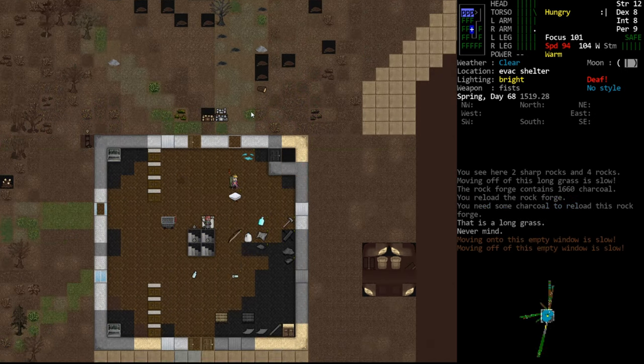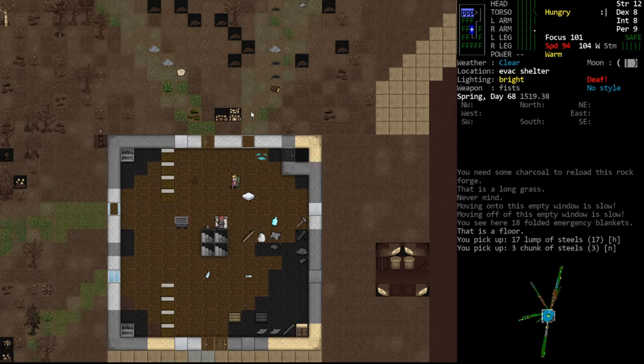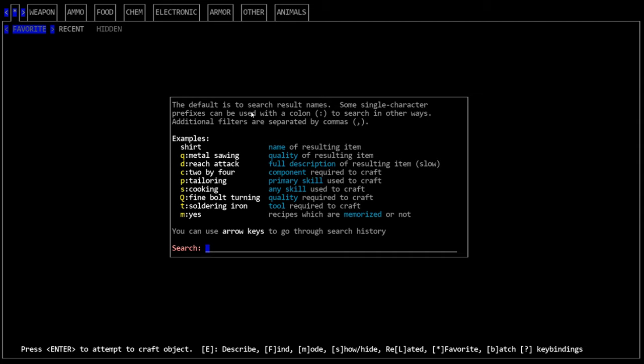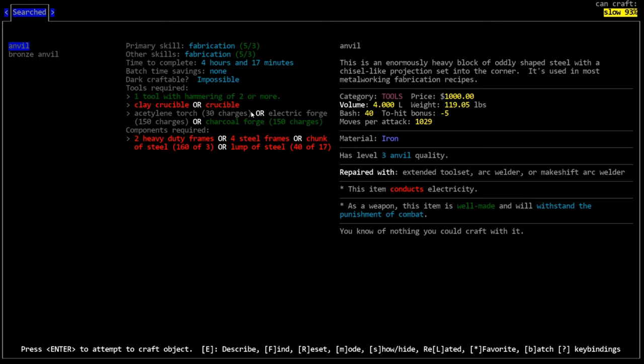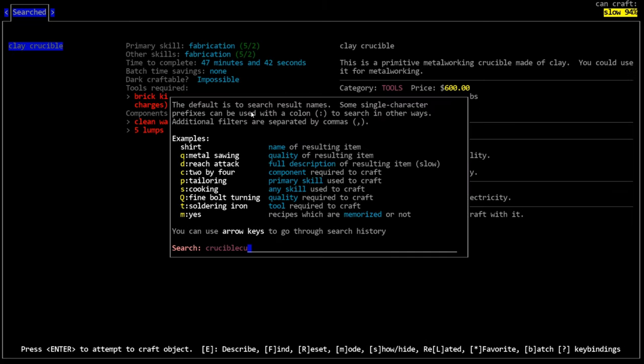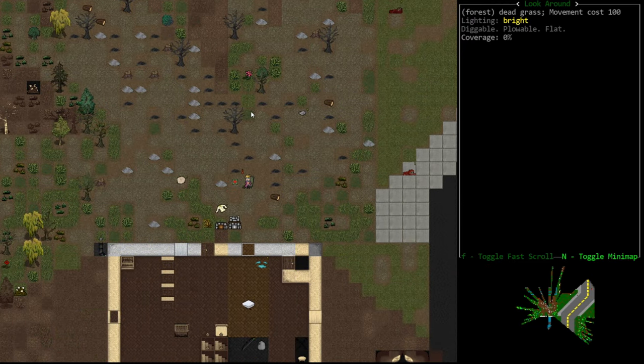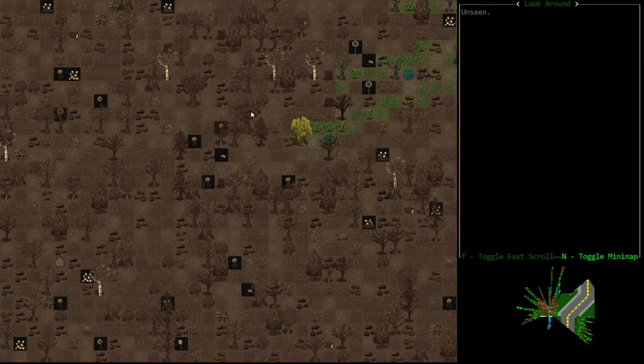Still need an anvil to do a lot of this stuff, and we're going to need a lot of metal for that. The anvil requires 40 lumps of steel and a crucible. We never did make a crucible. Metal crucibles were removed from the game - you can't craft them anymore. So they have to be made of clay and it requires a brick kiln or an electric kiln, or just a fire. Problem is you need lumps of clay. Used to be lumps of clay only appeared in certain locations, usually around rivers.